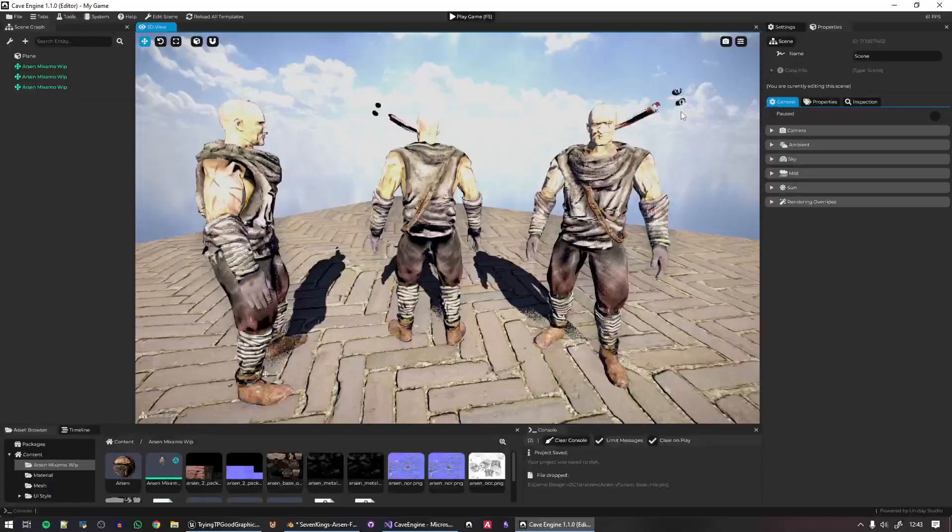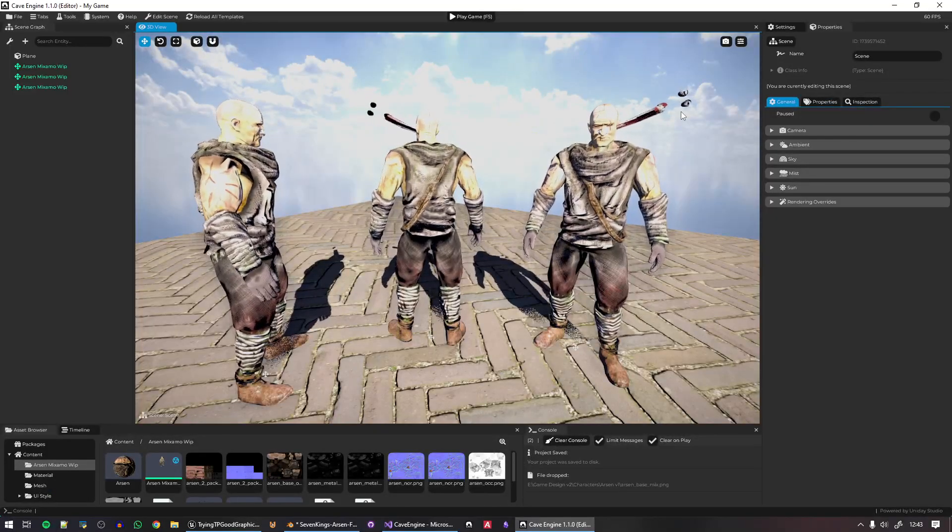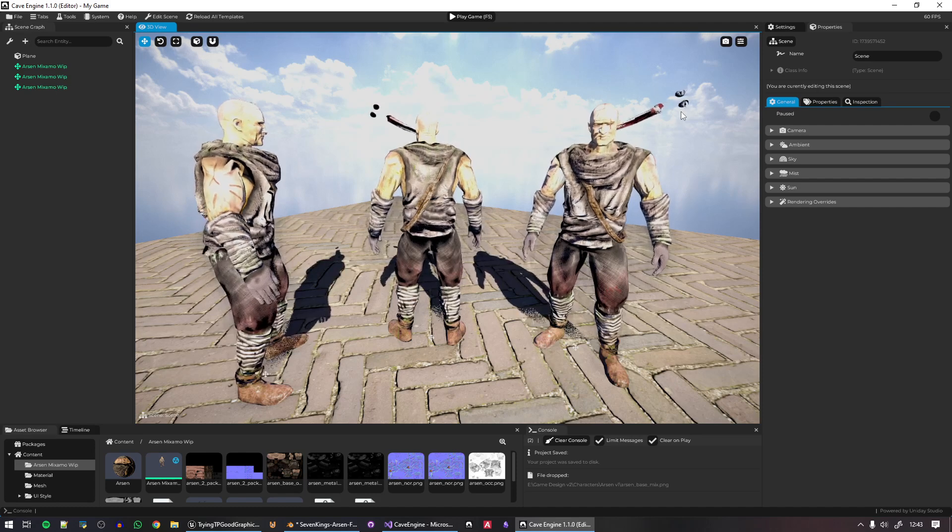I realized I needed to fix two things. First, I rewrote the asset importer to handle multiple materials — if you're on our Discord server you know about this. But I still needed to figure out why the graphics looked so bad, so I decided to import the same model into Unreal Engine 5 to compare.